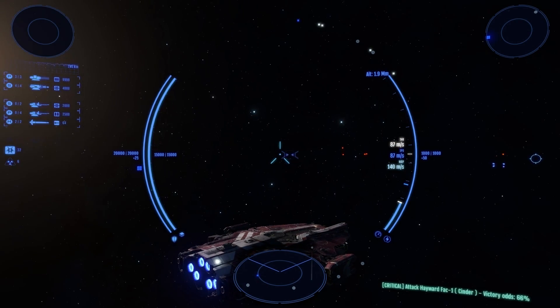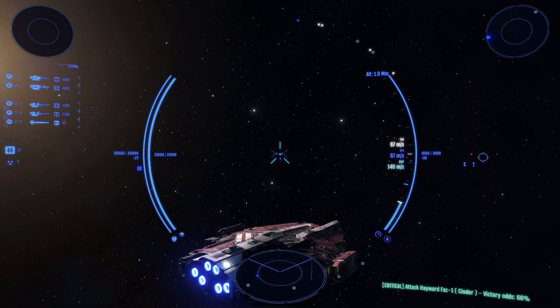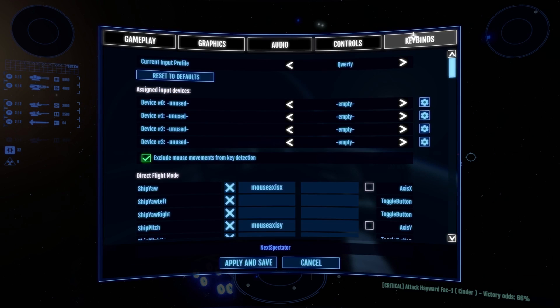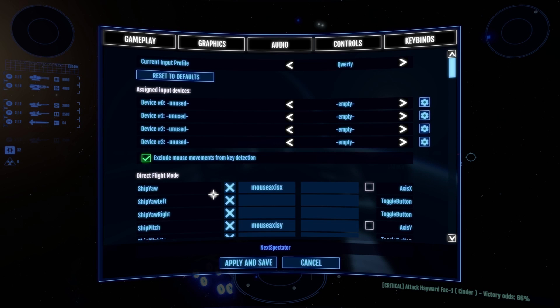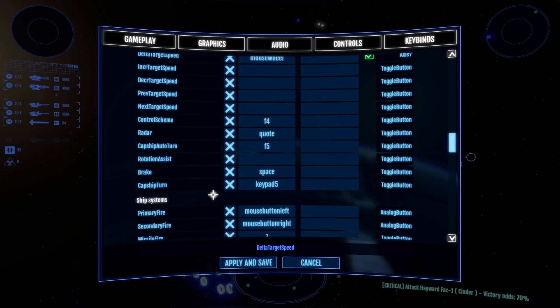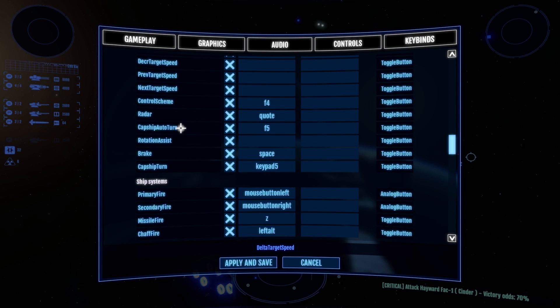There's also an experimental auto-turn system which needs to be set manually in the keybinding menu. Open the options menu and go to the keybinds tab, where we'll set a custom keybind for the auto-turn function. At the time of this recording, a default has not been selected. Scroll down to the generic flight control section and keep scrolling to the bottom of that category. Set a custom keybind for the Capship Auto-Turn function, then apply and save to close the menu.